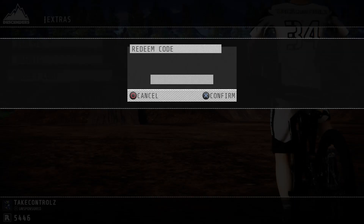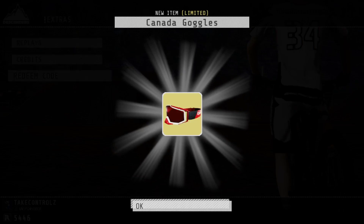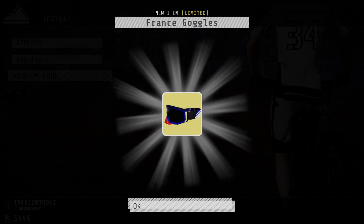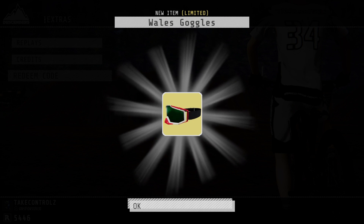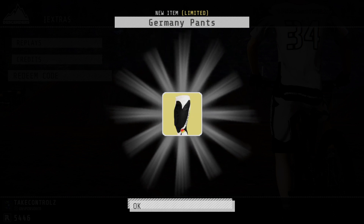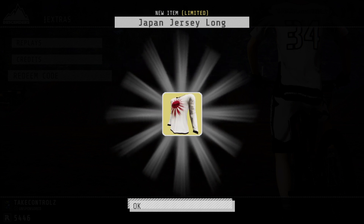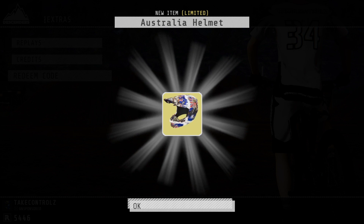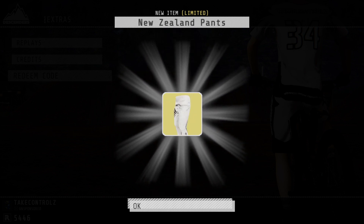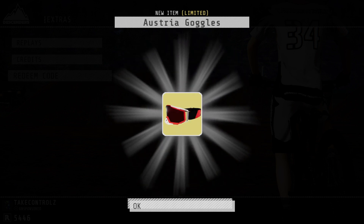And then this is a good one - type in 'nations'. It gives you loads of stuff: gives you a suit, goggles, helmet and suits from every country - well, most countries anyway. That is a lot of stuff for one code. There is so much stuff.